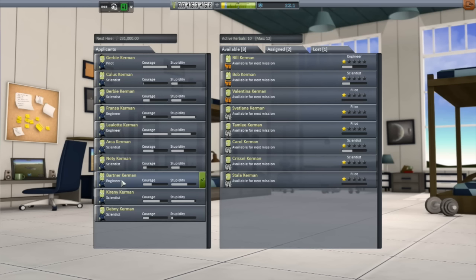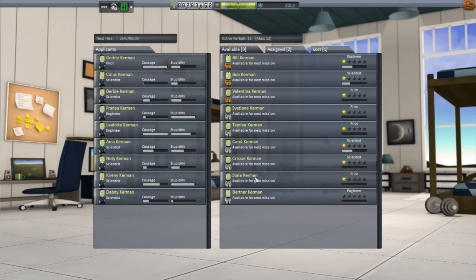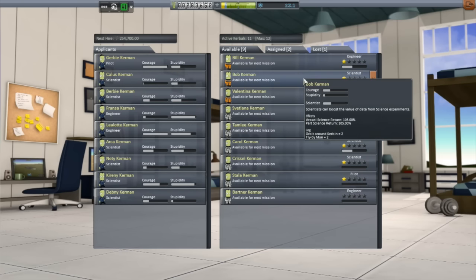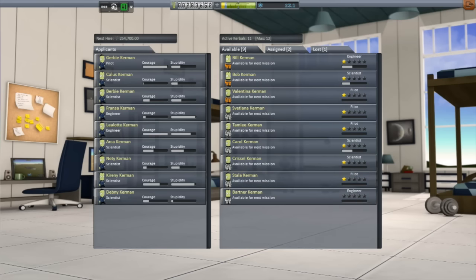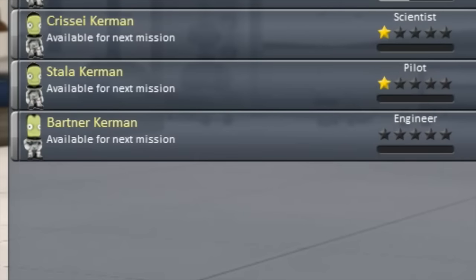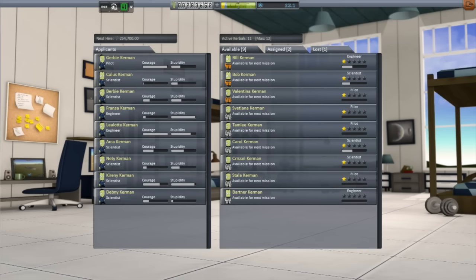Before we get to that, we have a couple of pieces of business. I need to pick up another kerbal — specifically an engineer, and specifically a male engineer. Since the death of Ribfill some episodes ago, my only males in the kerbal core are Bill, Jeb, and Bob. So I picked up my newest engineer: Bartner. That gives me three engineers, three scientists, and five pilots for a total of 11 active kerbonauts.